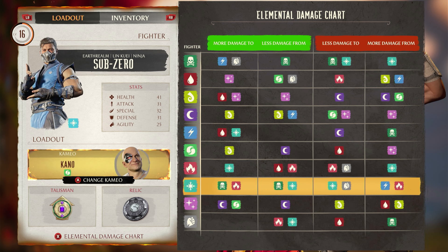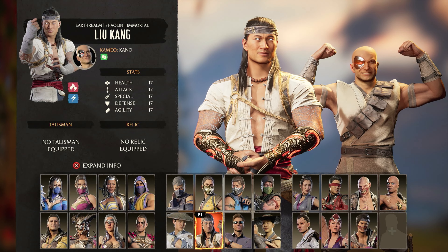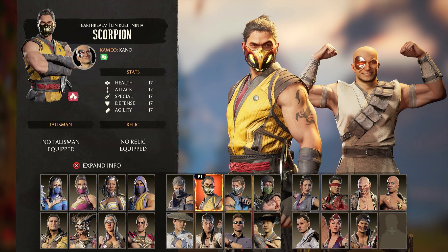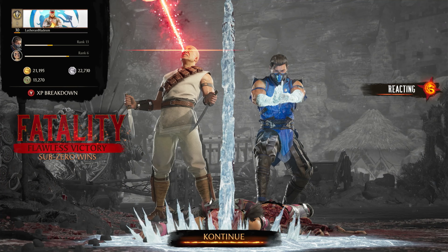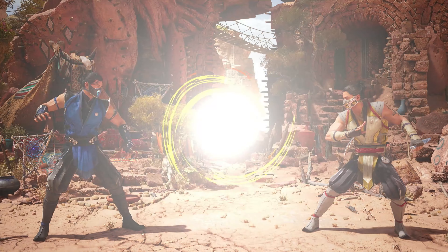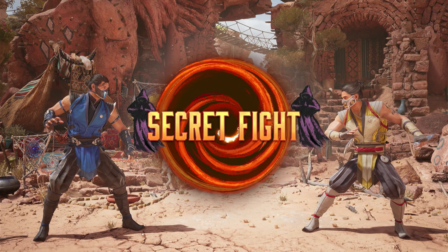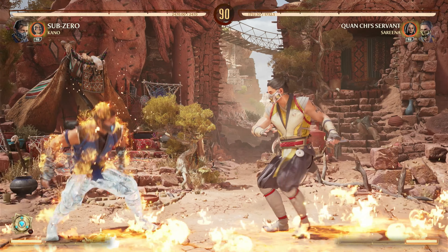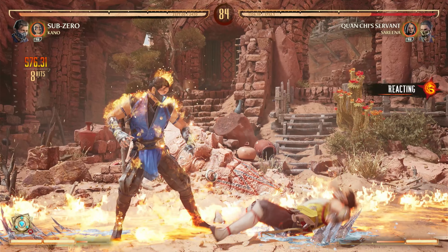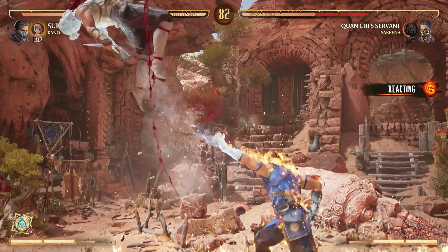Sub-Zero is an Ice character, which is actually important to point out as different elements do varying amounts of damage to other elements. Sub-Zero's attacks are almost exclusively Ice attacks, so you only have to worry about Fire and Lightning who will do extra damage to you, as shown by the chart on screen. Those attackers are Liu Kang who does both Fire and Lightning, Scorpion who uses Fire, and Raiden who uses Lightning. However, these fighters are quite rare to fight especially near the beginning, and none of them were much of a challenge. Plus you do extra damage against Fire combatants anyway, so Fire evens out as you both do damage to each other.